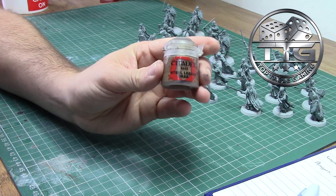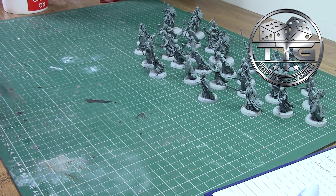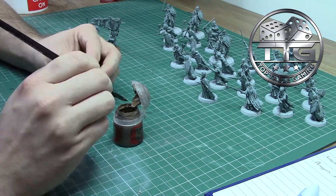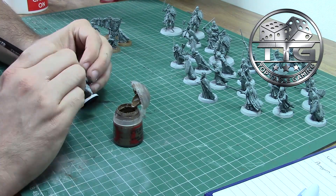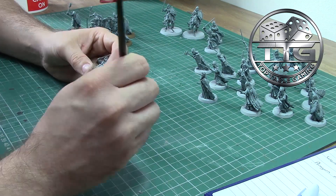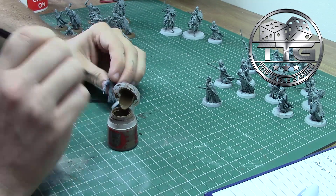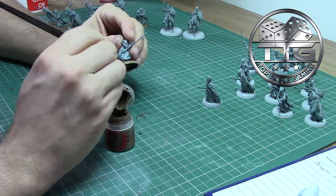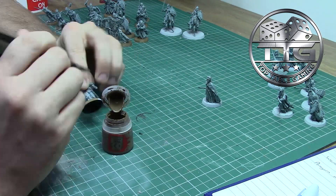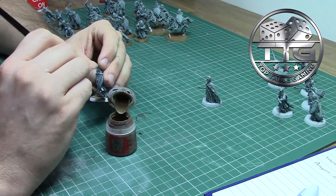Once all the miniatures are painted and fully dried, you move on to the basing. For this I'm using Steel Legion Drab, which I've already thinned down slightly. I'm using a large base brush and painting the entirety of the base of the model. The reason I'm painting the base rather than just going straight for the basing material is that if any basing material falls off, I don't want to see the white undercoat underneath — I want it to look brown like the rest of the base. I'm also using this opportunity to give two thin coats around the edge of the model to prevent streaking.